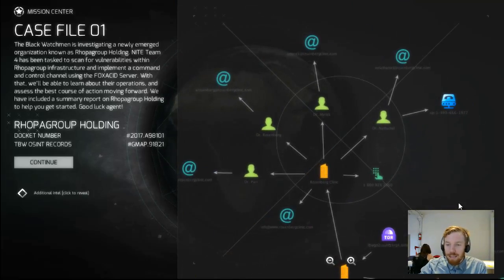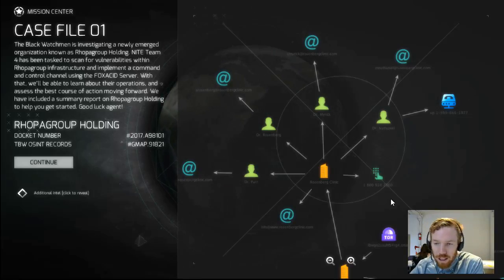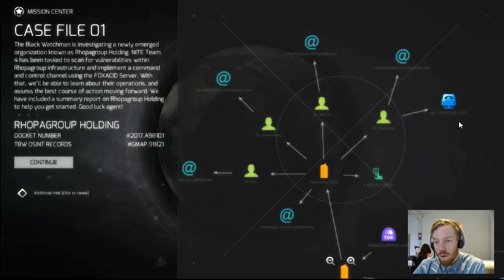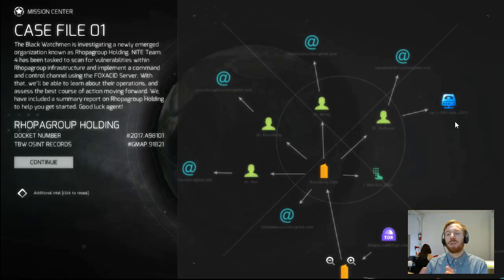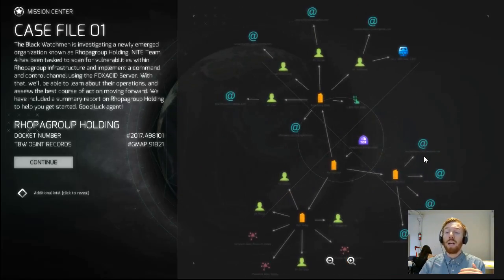Rosenberg Clinic seems a lot more promising — not only do we have four separate individuals we know by name, which will make phishing attacks easier, we also have four emails for each of them plus domain names we can use. We also have two phone numbers. One is a real-world phone number — we're not going to go into hacking that at this stage as it's not the easiest way in. But there's also a SIP phone number, which is an online VoIP service — that might be hackable. Plus we have the Rosenberg domain name and four emails.